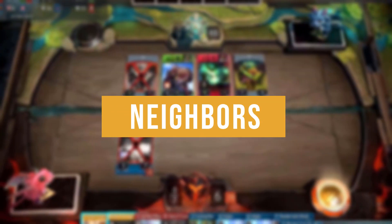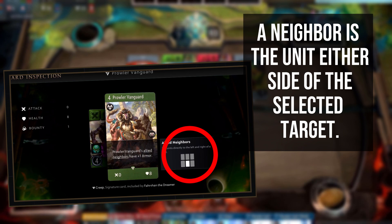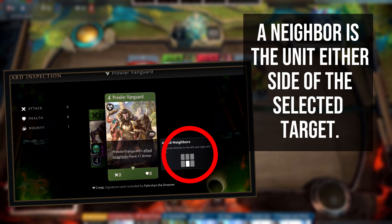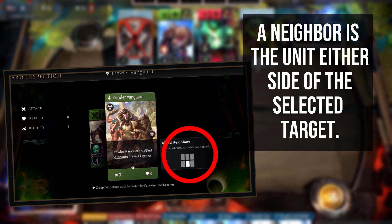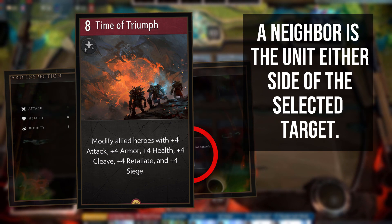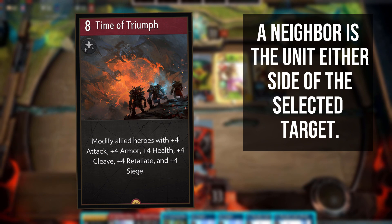A number of Artifact effects use the keyword 'neighbors' when targeting units. Neighbor specifically means the units either side of the current target. If your hero has an ability that grants armour to allied neighbors, friendly units either side of that hero will get that armour. An example used on enemies would be a spell that damages an enemy and its neighbors, dealing damage to the targeted unit as well as the enemy unit either side. Unless stated otherwise, cards that affect all heroes or all units will apply only in the current lane.